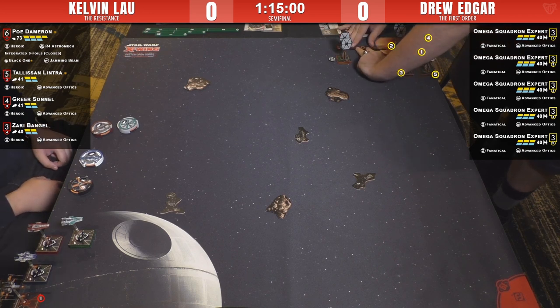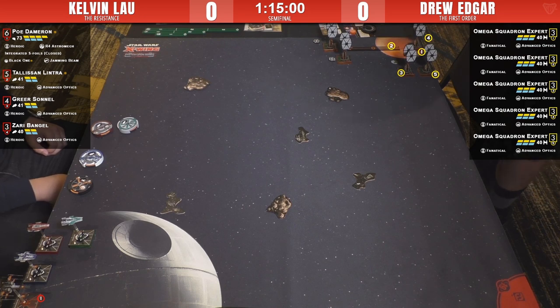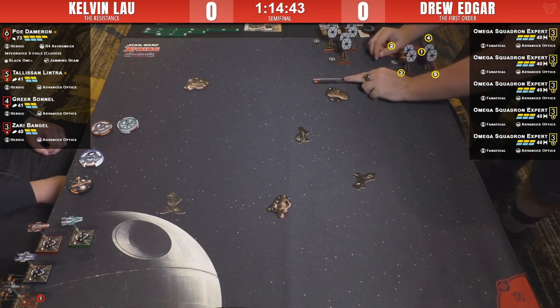The clock has started, dials are rolling. Drew is charging up, dropping and focusing. He's keen to get up and around that asteroid and debris formation. Some nice three-turns or banks next turn will get him pointing where he wants to be.